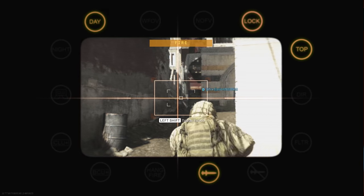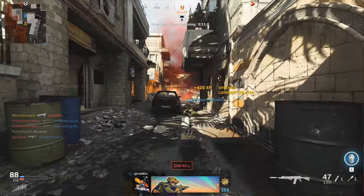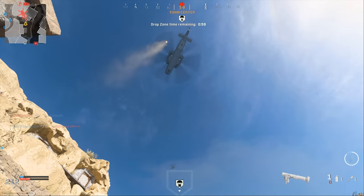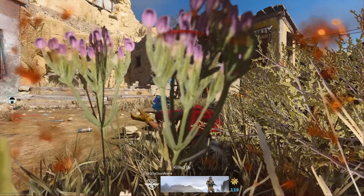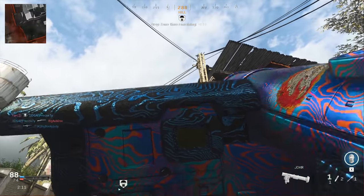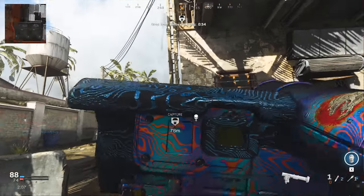Drop Zone is a 6v6 objective-based mode where two teams fight over an area where care packages drop. If you need killstreak camos, this is the game mode for you. There are plenty of airstreaks, groundstreaks, and killstreaks that count as vehicles if you're struggling to get those camos done. As far as I know, this is a limited-time game mode and can get taken out at any time, so take advantage of it while it's still there.